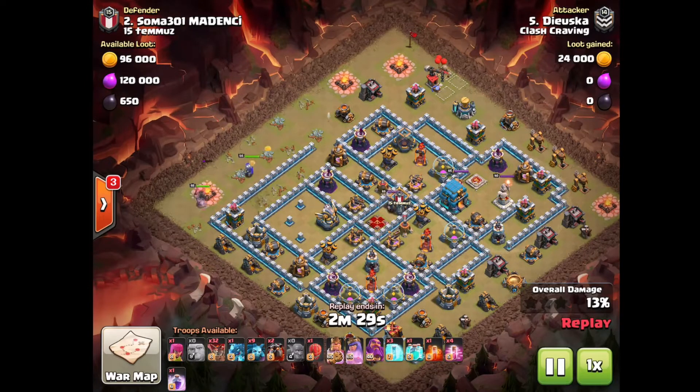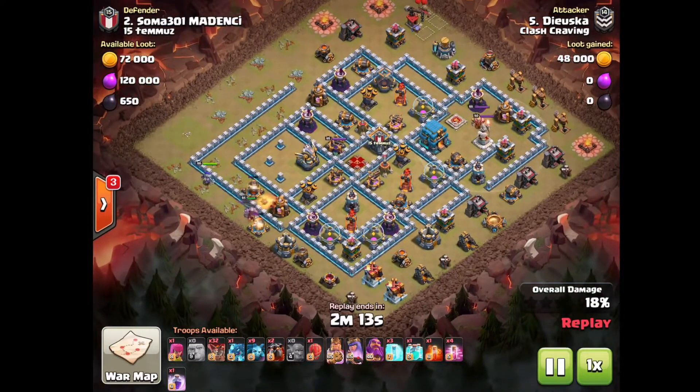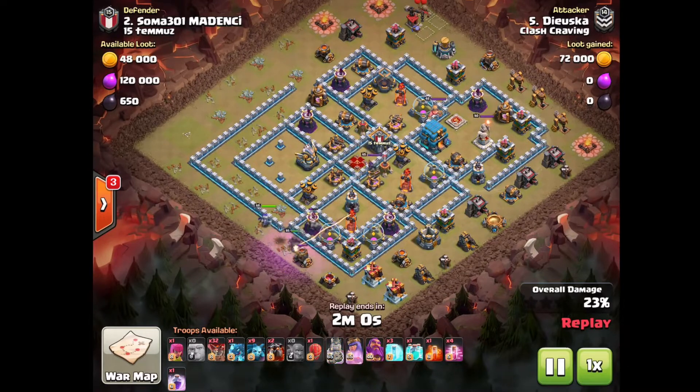The King goes down — that's exactly what Hugo wants — troops swinging around the outside, getting pathing, clearing towards the Eagle/Inferno area pretty much, and getting a bunch of defenses down already. He's gonna have two Hounds and 32 Loons in the back for his Lalo. It's a pretty simple suicide once you can get the beginning right because you don't need any Wall Breakers or anything.